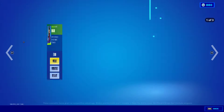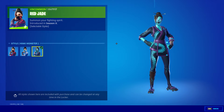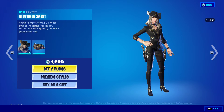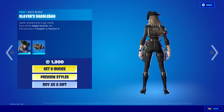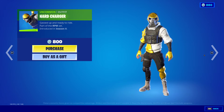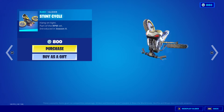Pretty cool. Red Jade is back, it also has the Blue Jade and Maki Monster. Victoria Saint with Slayer's Saddlebag, also has the style without the hat. Then we have Stake and Stalker, Hard Charger, Moto Case, and Stunt Cycle.